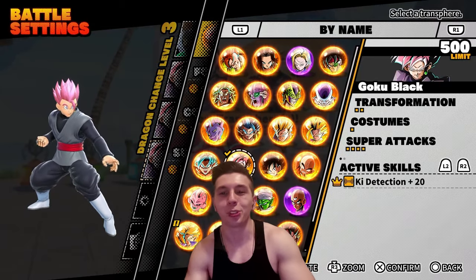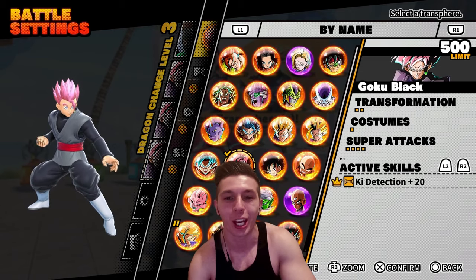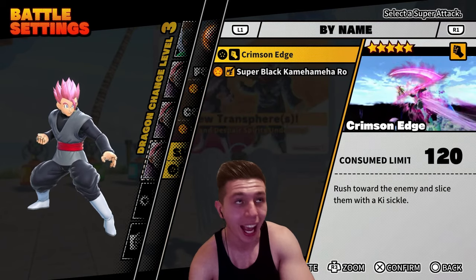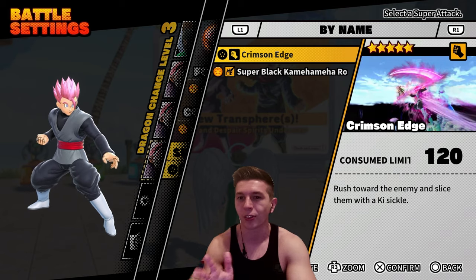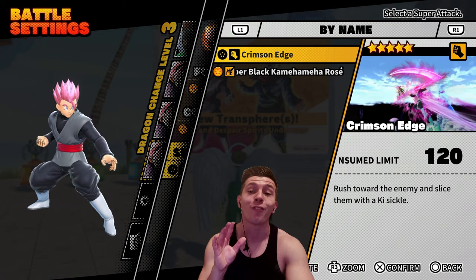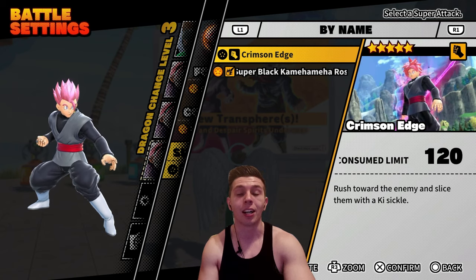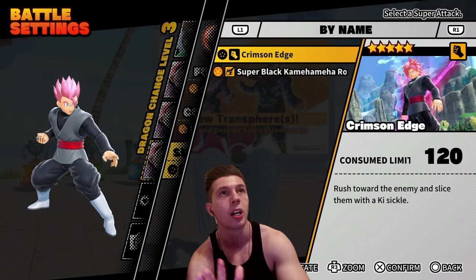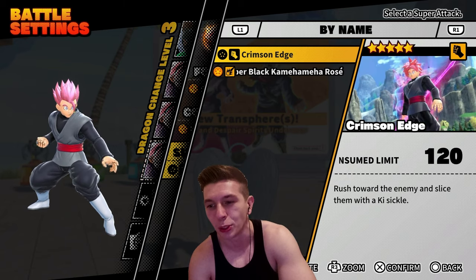What's going on guys, getting here back with a Dragon Ball: The Breakers Season 5 video. In today's video we'll be taking a look at Super Saiyan Rose Goku Black, who has two new super attacks. We're going to be looking at Crimson Edge, which costs 120 limit — more than most melee supers which are normally around 100. I'm very curious to see if this super is going to be dealing more damage.